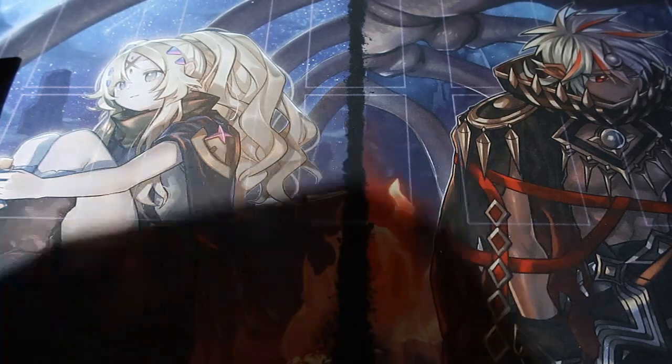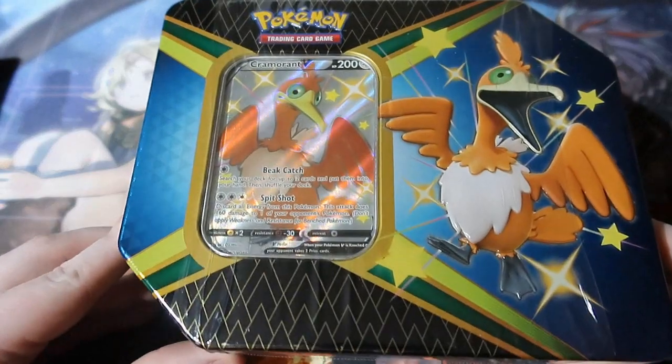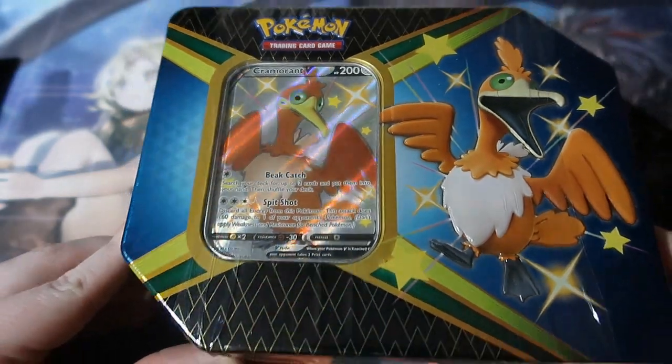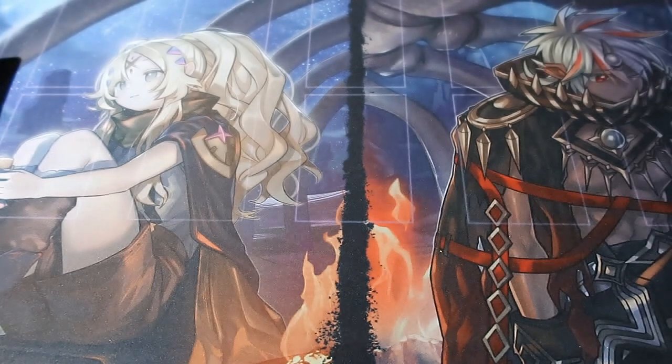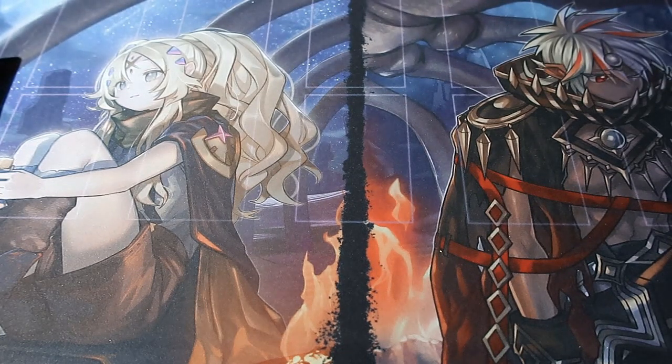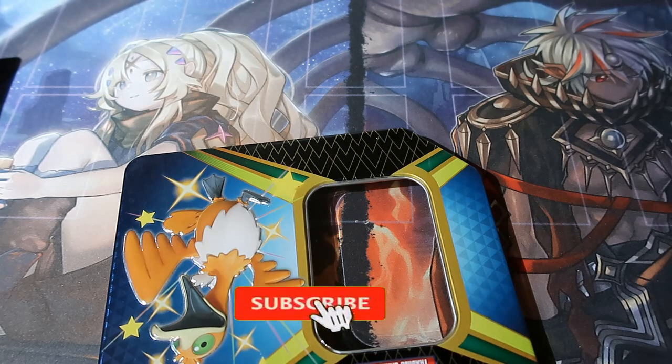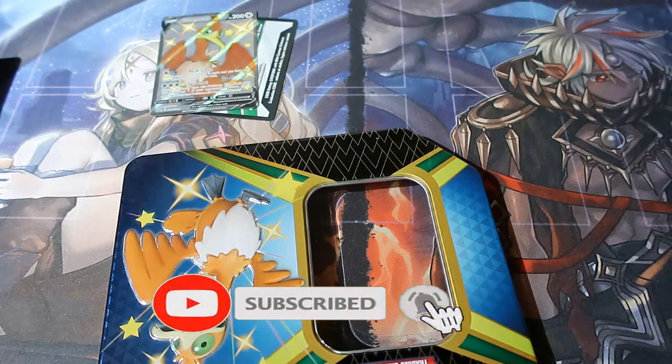Today we have the last tin of Shining Fates — the Cramorant tin. This is like a pelican of some sort, I think, but it's not like Pelipper. Pelipper is the real pelican. I have no idea what type of Pokémon this is, because I do get stumped on some of these — some of them are just fully ridiculous ideas.